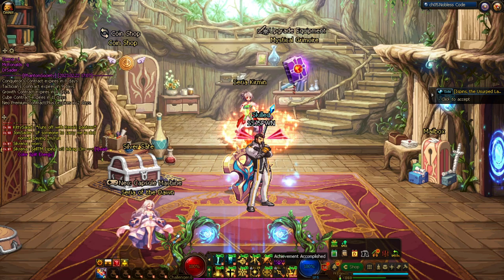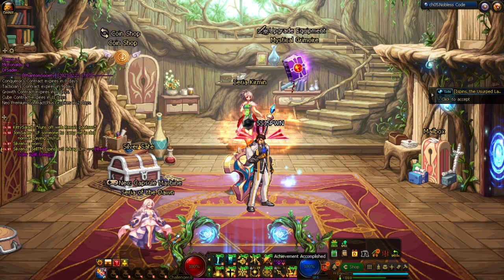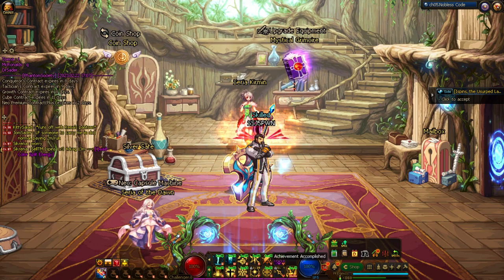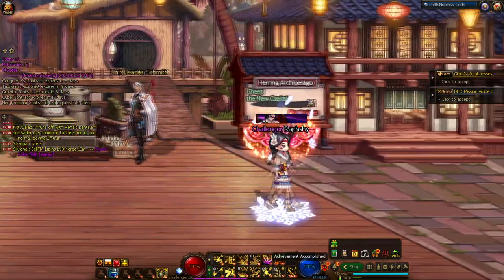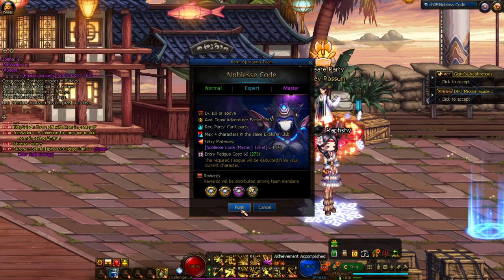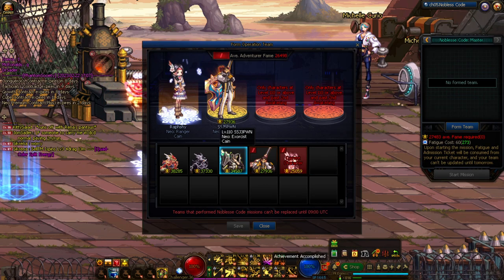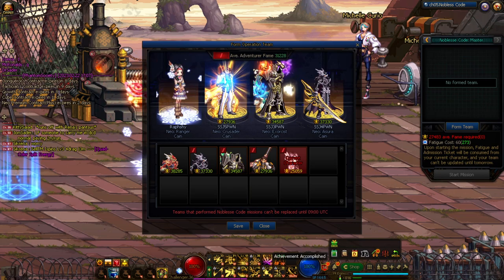The good thing about Noblesse is you can bring a team of four characters in total and run them as many times as you want on every single character — so you'll have four characters' worth of fatigue points. I'm going to my F Ranger here because she has Noblesse tickets. You'll head over to Lindsey and go to Masters, which requires 27,000 average fame to enter. You can put in all your characters — I have 31,000 average.